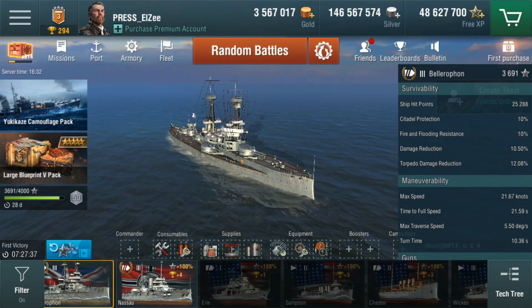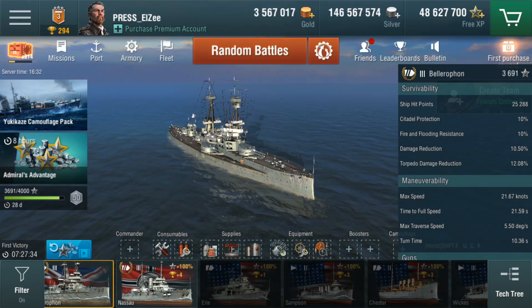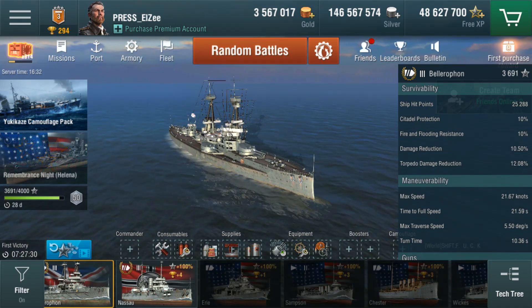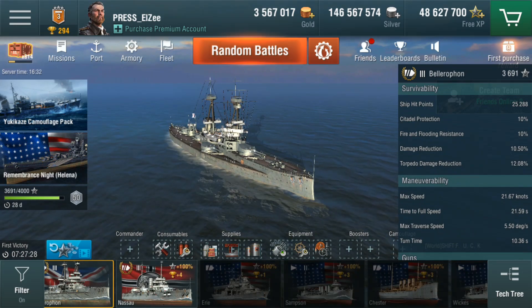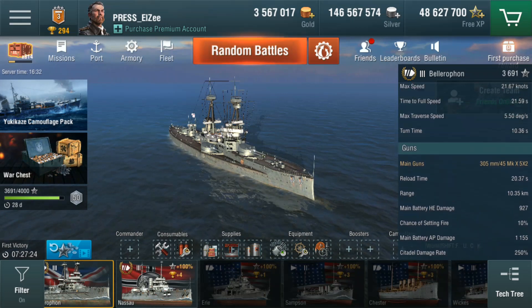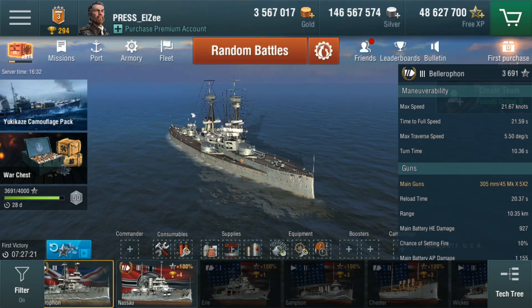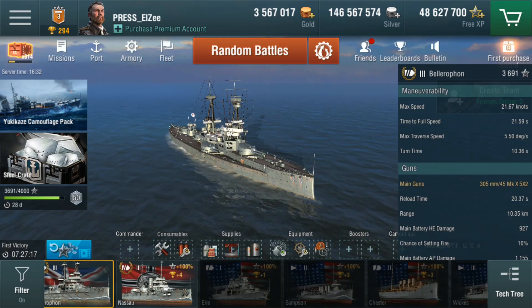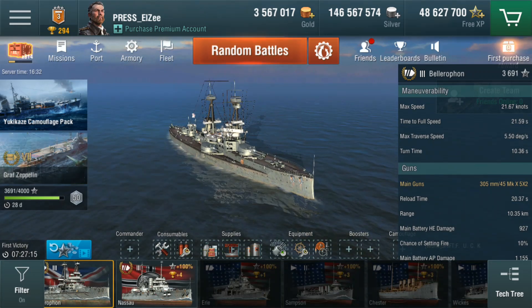Citadel protection, fire and flooding resistance, damage reduction, and torpedo damage reduction are all identical to the Dreadnought. On maneuverability, the Bellerophon does 21.67 knots, slightly faster than the 21.12 knots of the Dreadnought.